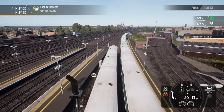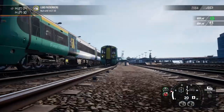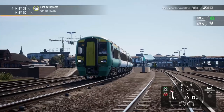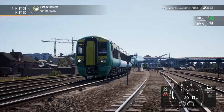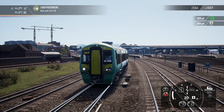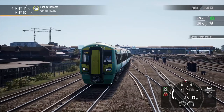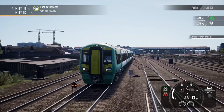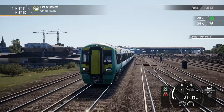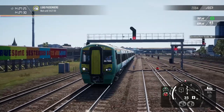It'd be nice to see the Class 700 in Train Sim World 2, because it's come in Train Sim Classic — because that's what it's called now, which is weird, I'm not used to that yet. I haven't played it much recently either. Yeah, we got a 700 in Train Sim Classic, we just need a 700 in Train Sim World 2 — even if it was just AI, just to fill up the line and see something other than an Electro Star.